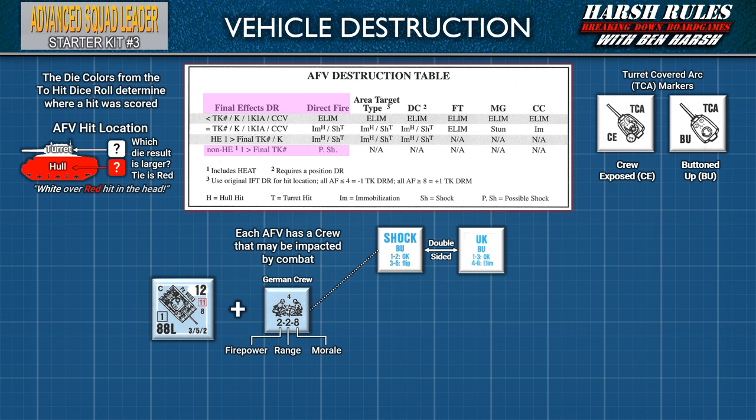To remove a shock marker, at the end of the next rally phase the AFV must make a single die roll for recuperation. On a result of 1–2, the crew is okay and the shock counter is removed. On a 3–6, the shock counter is flipped to its unconfirmed kill, or UK, side. An AFV under a UK counter is still shocked and must make another single die roll for recuperation in the next rally phase. On a 1–3, the UK counter is removed. On a 4–6, the AFV is flipped to its wreck side.